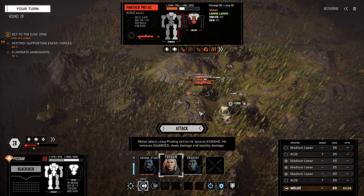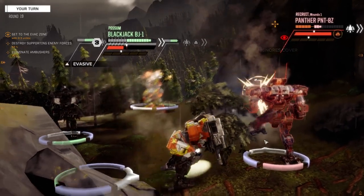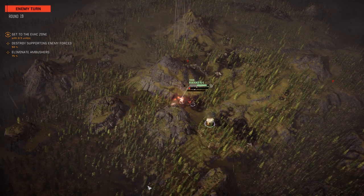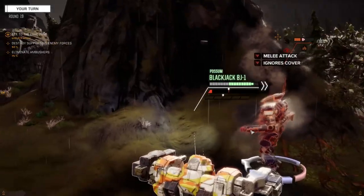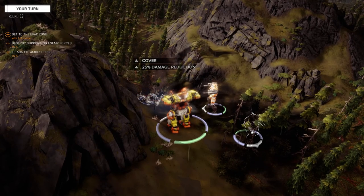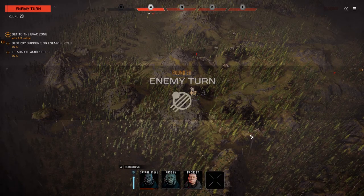Let's see what Possum can do. Where can we get him from? Let's just melee this guy - 93% chance! See if we can knock him down again. Savage Steve coming in for the next attack - sounds like some kind of bad wrestling name. Send in a real mech warrior! I think this guy only does like 30 damage in melee. I'll take it.